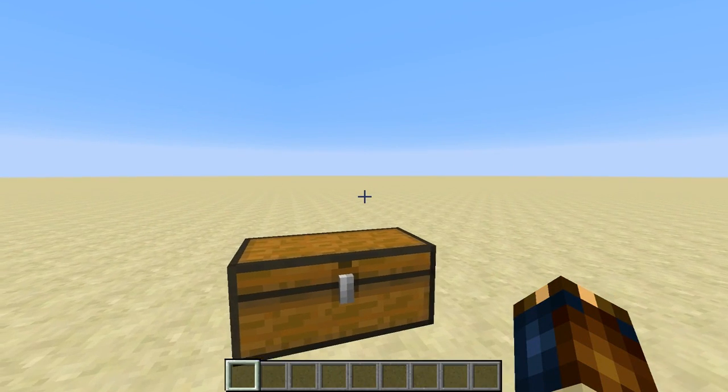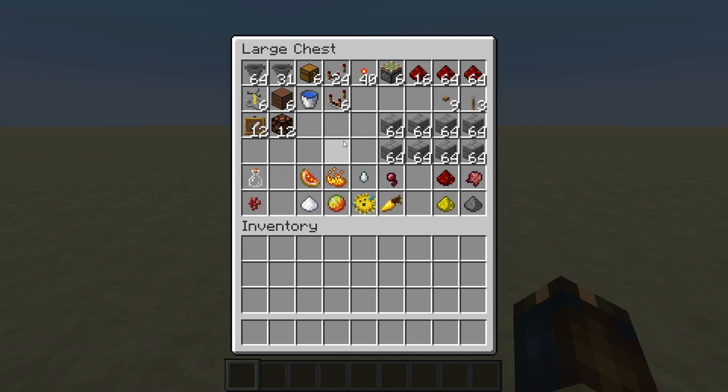Alright, now let's build this thing. Inside this chest we've got everything we need to make the brewer. It's a little bit heavy on the iron — a lot of hoppers. You can actually replace the main hopper line with a water stream with ice underneath if you want; it's a little bit slower and less reliable, but it's kind of cool seeing all the items flow down the stream.